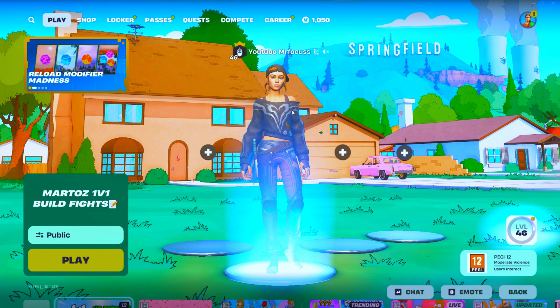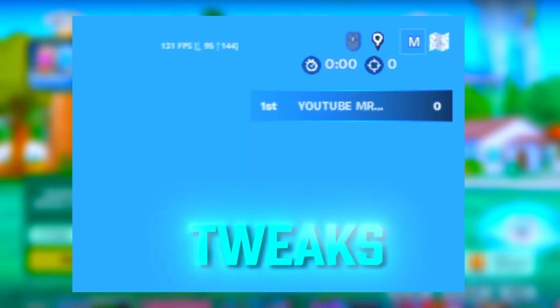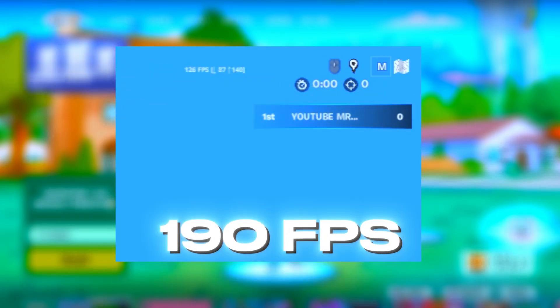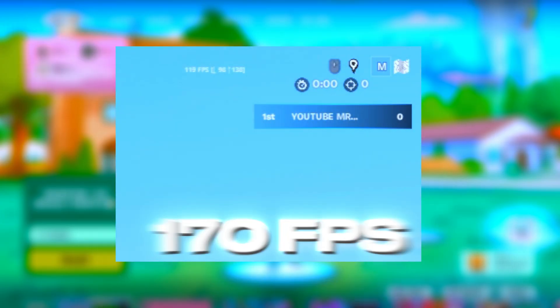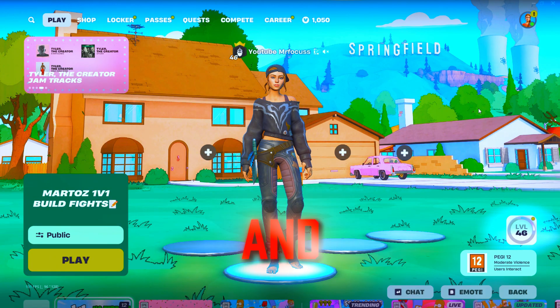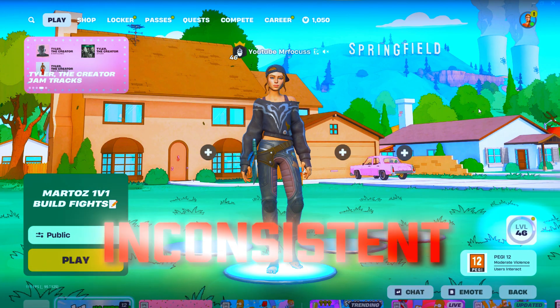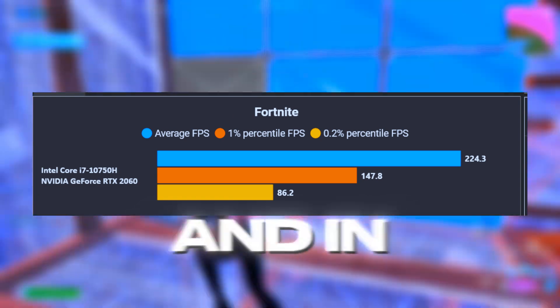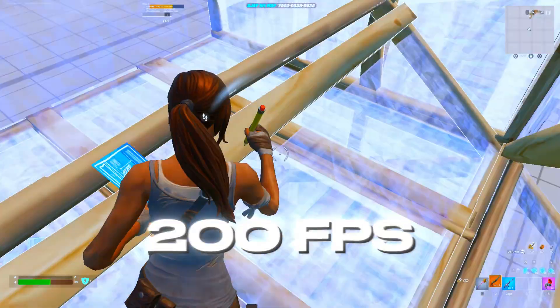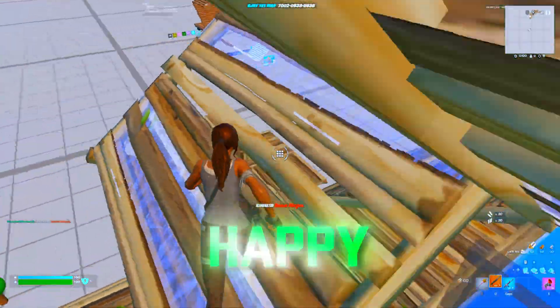First, we're testing Fortnite FPS. Before using these tweaks, I was getting around 190 FPS, and in Battle Royale I dropped to about 170 FPS. I had a lot of FPS drops and the game felt super inconsistent. But after trying the EXM tweaks, I now get 224 FPS, and in Battle Royale I have a stable 200 FPS. I'm really happy with that.